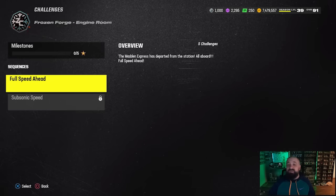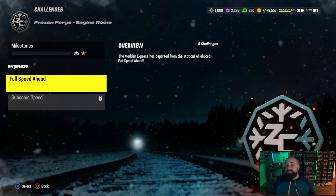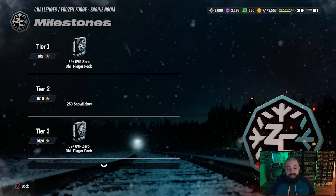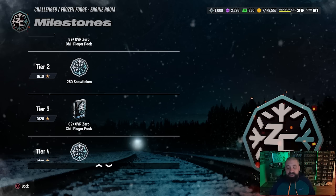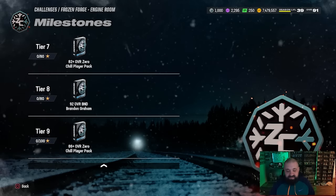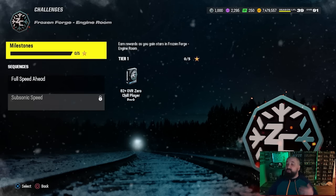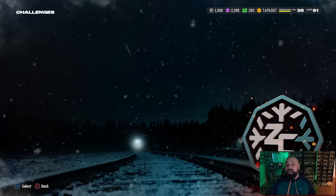We're going to open up one of the packs I earned from solo challenges in a moment. Those cards actually quick sell for snowflakes too, which is the alternate currency for this promo. The Frozen Forge section — the main reason you play through it — is to get the free 92 overall Brandon Graham. At tier two and tier four you get snowflakes, and there's no stocking stuffer in those solos.